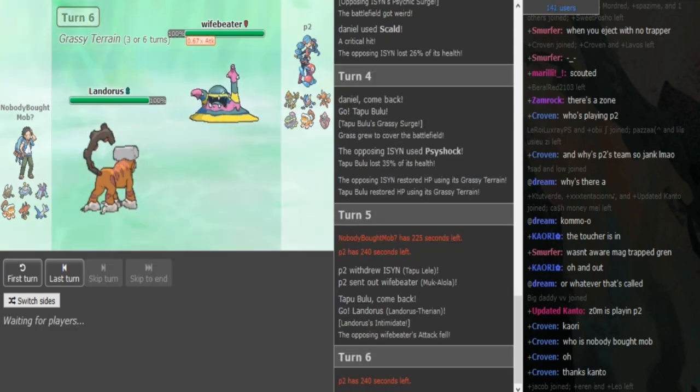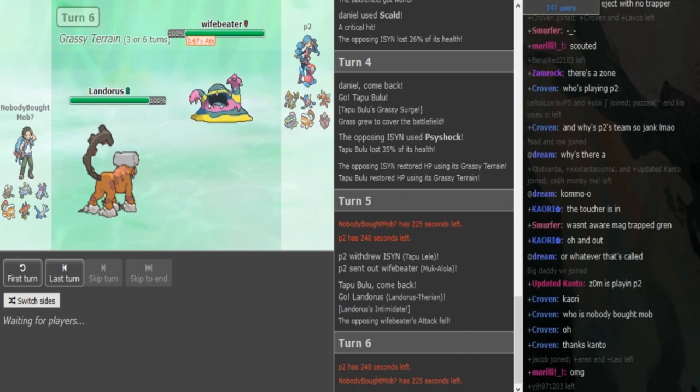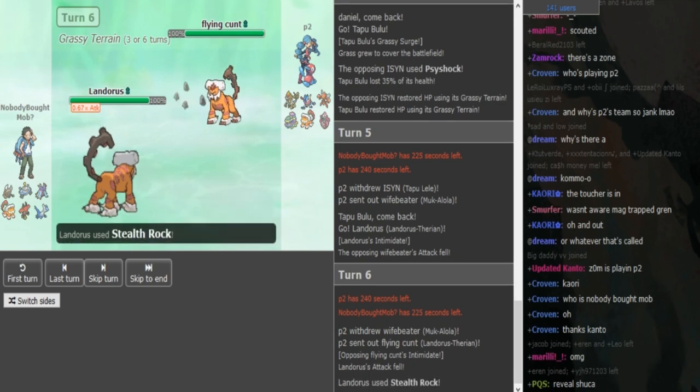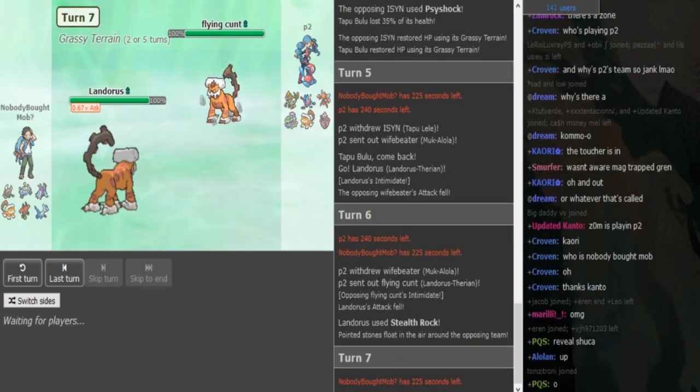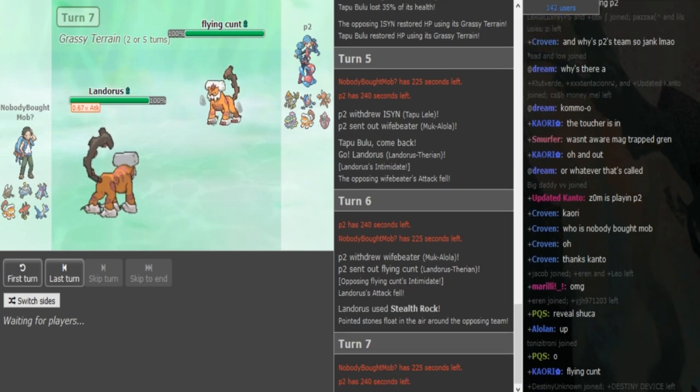P2 is gonna switch here into either Scizor or Landorus. This is a game where Pinsir has no Flying Resist, so Magnezone doesn't even have to trap the Steel-type for Pinsir in this game. Like, there are some games where the opponent has a Skarmory or a Celesteela and Magnezone has to trap the Steel for Pinsir, but in this game Pinsir just clicks its STAB whenever it gets the opportunity to come out.